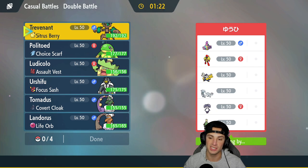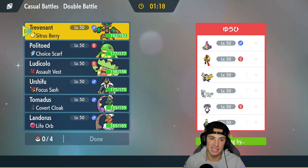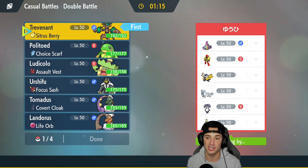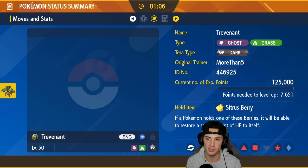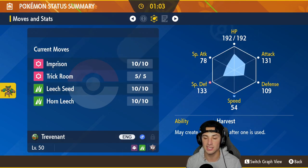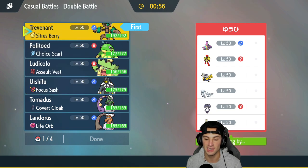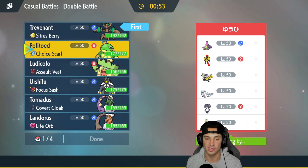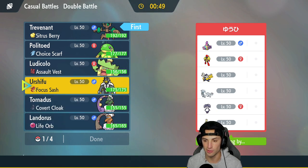We're going up against a Bruxish team with Chien-Pao, Iron Hands, Armarouge, and Indeedee. Trevenant seems like a great lead because I can Imprison Trick Room if they go into a Trick Room lead, and we can't be faked out since we're Ghost type. I'm going to lead Urshifu in the back end alongside Trevenant, then bring Politoed and rain support from the back.